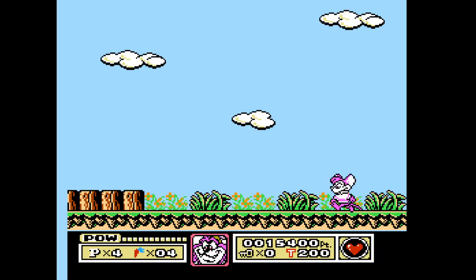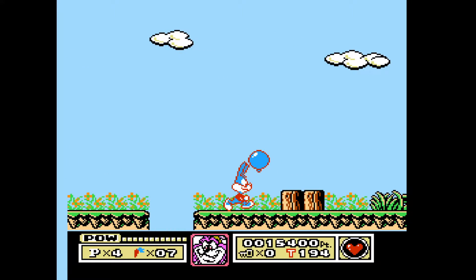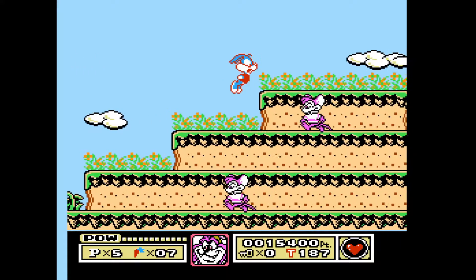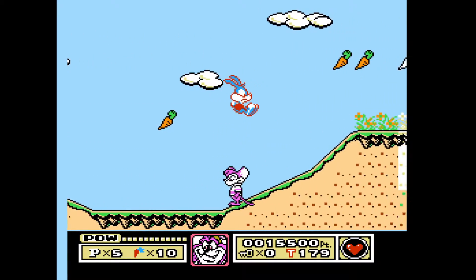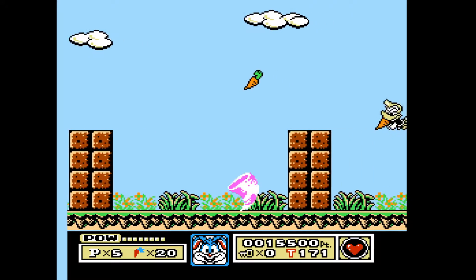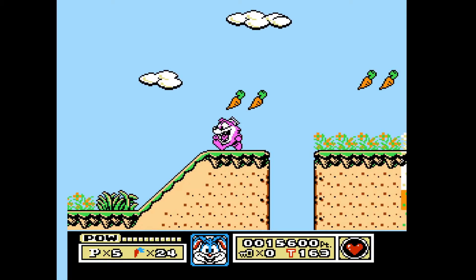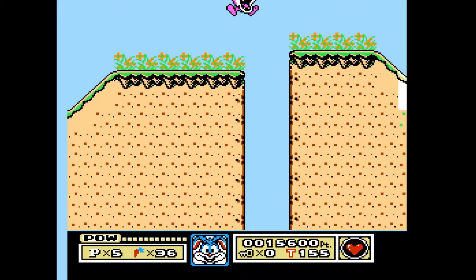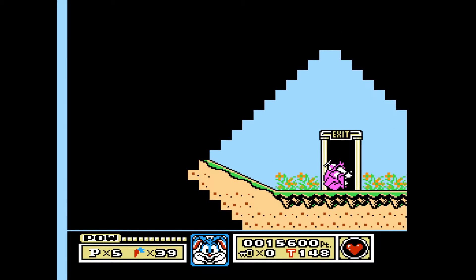Let's try Dizzy the Tasmanian Devil as our alternate. Dizzy can obviously spin — maybe he'll be our key here. His jump is so goofy — it's like his entire body is his mouth, which is a beautiful design choice if you think about it. Just slide right through the door there. Kind of a really neat game, nice and simple. Sounds like we got another life up on points.